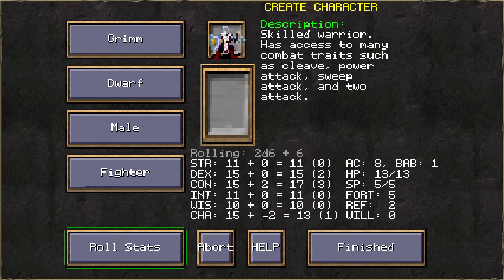Characters get a name, a race, a gender, and a class. The races available are Human, Dwarf, Elf, Gnome, Halfling, and Half-Orc, and the classes include Cleric, Fighter, Paladin, Ranger, Thief, Wizard, and Druid.